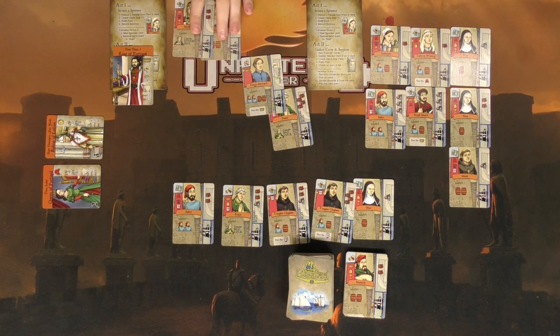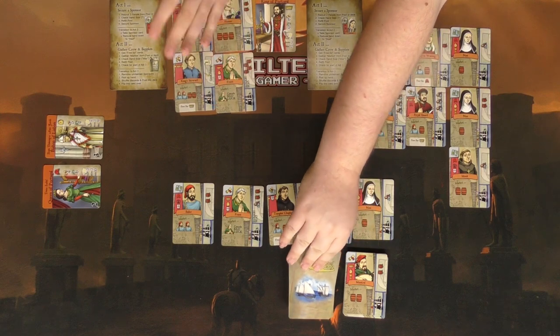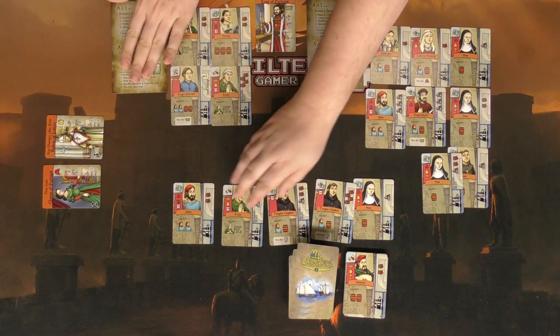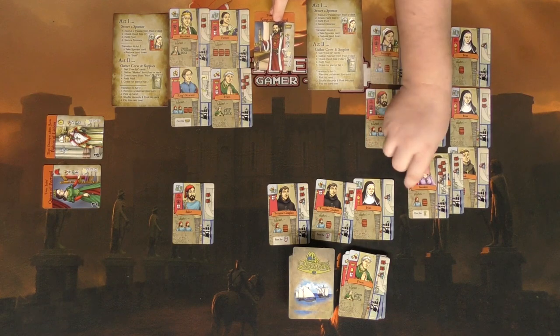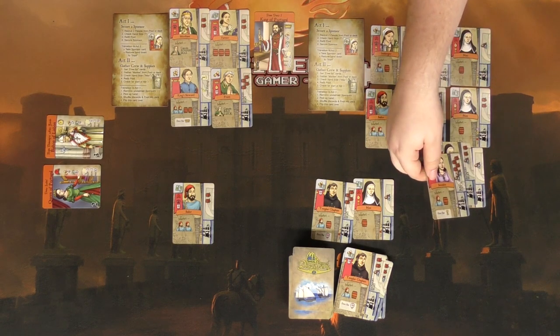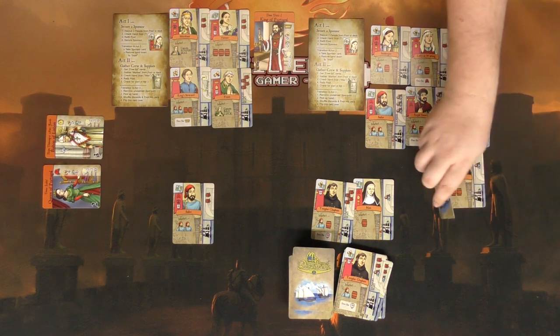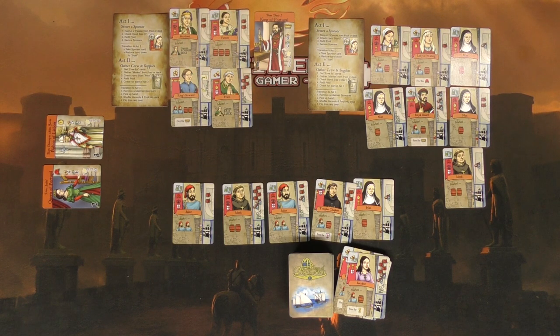I've got my four cards and my happy King sponsor. Grant is still in phase one — he takes a card, discards, takes another, discards two more. He says he needs just one more scroll to secure the Queen.